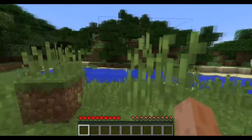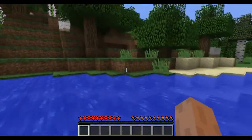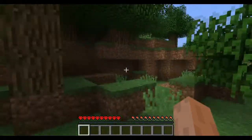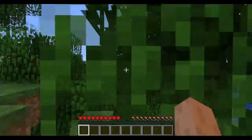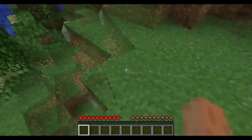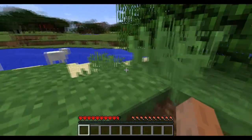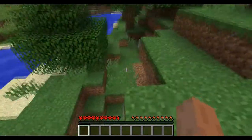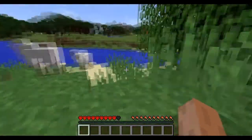In an ultra hardcore world, you cannot heal naturally — you need a golden apple or healing potions. Let's demonstrate: I'll take some fall damage. I took a half a heart of damage, and as you can see it's not healing even though I'm at full hunger.